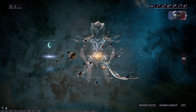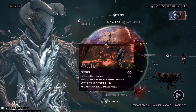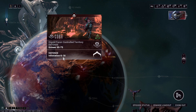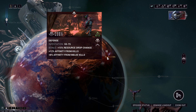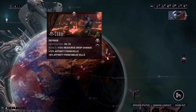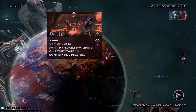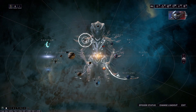This same method applies to any resource. Say you need ferrite — you'd look for a dark sector on Earth. There's a defense node here, and even though it doesn't show the bonus clearly right now because I have a lich active, when you click it shows the regular defense. I would go here if I needed to farm ferrite as a low-level or new player.